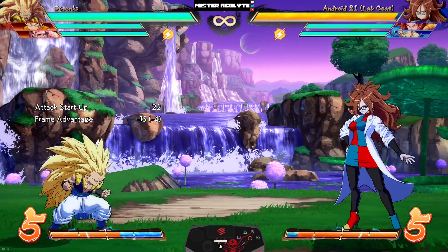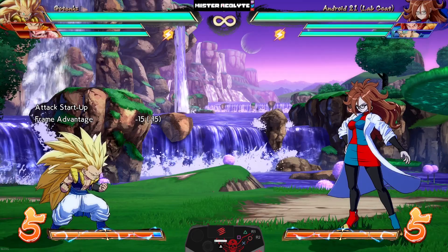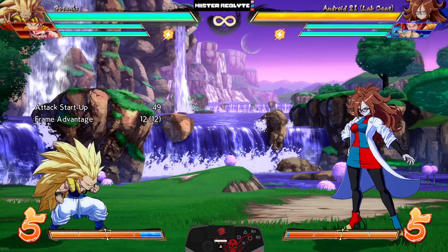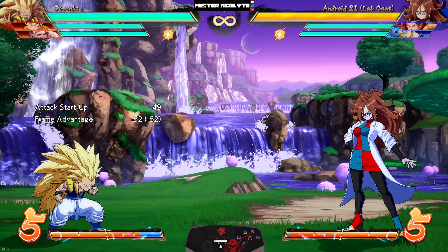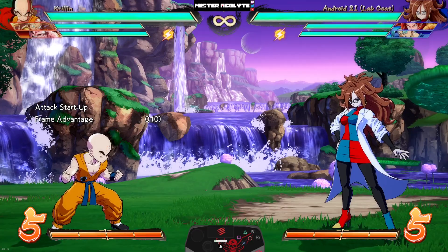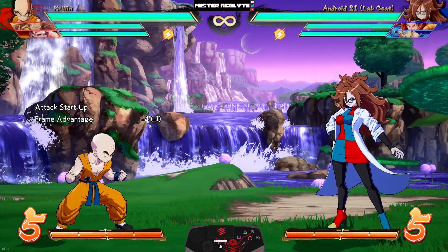Continuing with his hilarious buffs: Galactic Donut — you can already change its height by pressing up — well now you can also press left or right to basically predict your opponent's movement and potentially trap them. Lastly, his C assist also has the up input, so now if you call his C assist and hold up it'll become an anti-air assist.